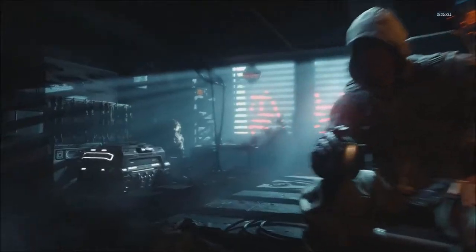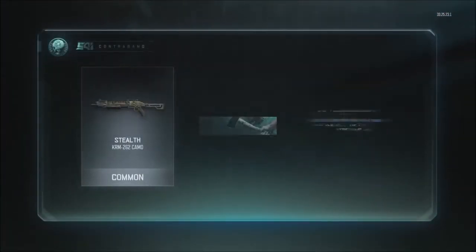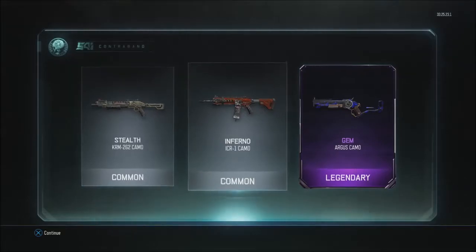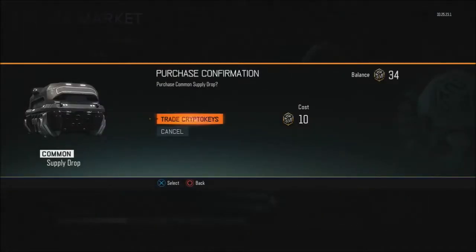We'll go into the second supply drop. Oh, we got a legendary! That's interesting — we got a legendary: the legendary gem camo for the Argus. That looks pretty cool. I'll have a look at that after I've opened these next three supply drops.